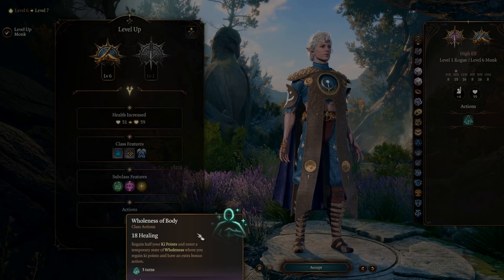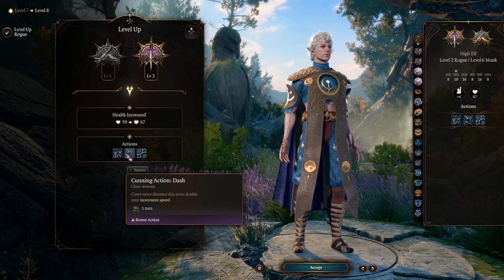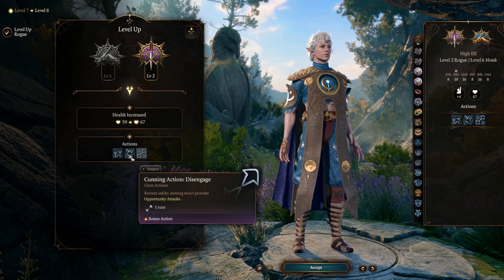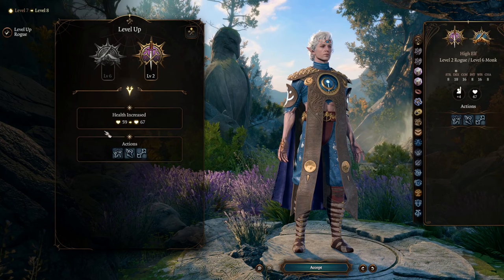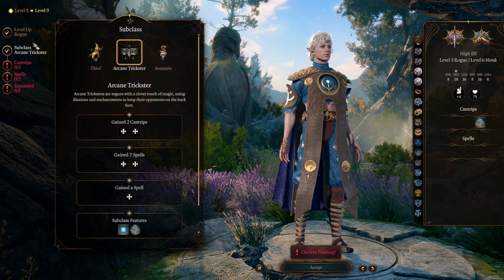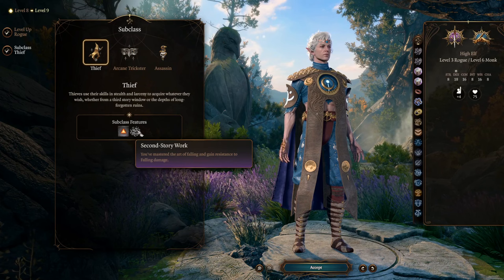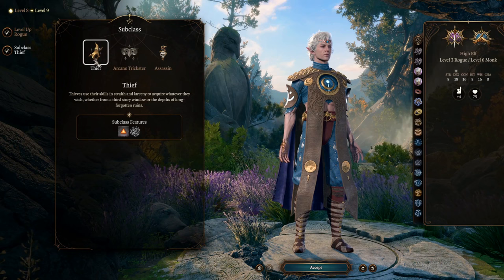At level eight, we go over to Rogue and get Cunning Action: Hide, Dash, and Disengage — you can now do these as a bonus action instead of a main action. Situationally useful for moving and positioning, even though our bonus actions with Flurry of Blows are more valuable than our main actions. But this is a prerequisite for what we really want. At level nine (Rogue 3) we get our subclass — we're going Thief. You get Second Story Work for fall resistance, but we're here for Fast Hands: gain an additional bonus action with no restrictions. Yes, you can use Flurry of Blows with it. It is absolutely bonkers good — that's the main reason for going Thief.